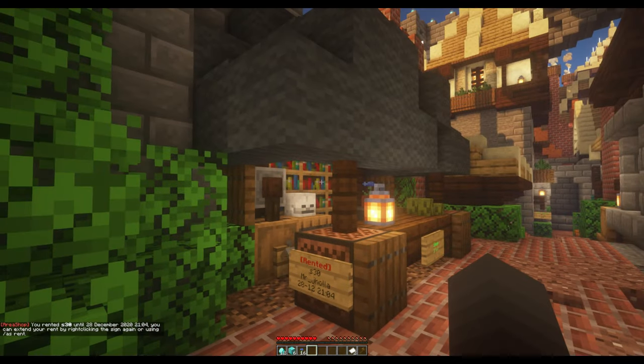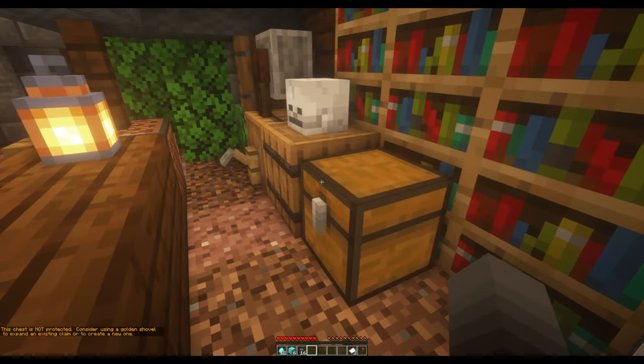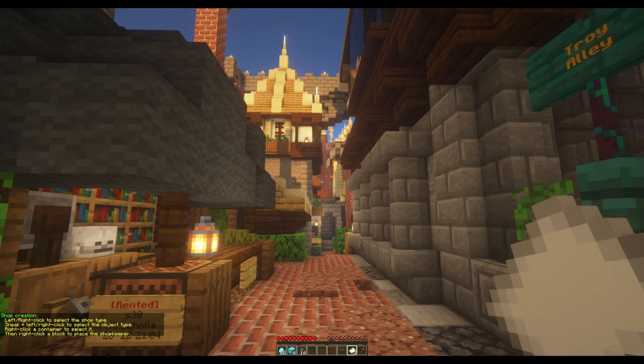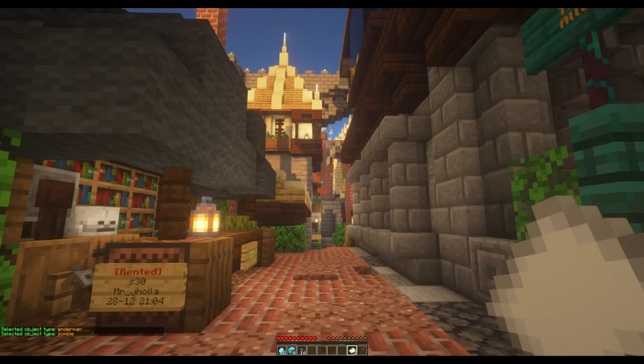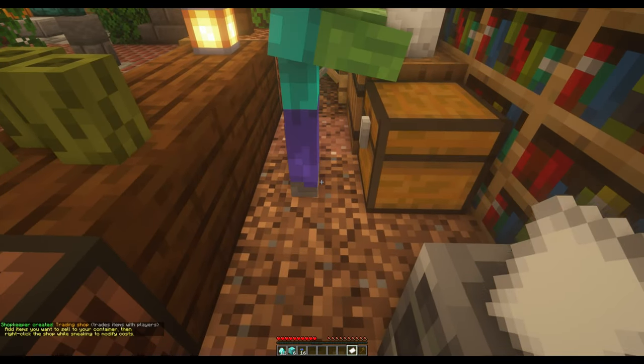Now it's time to set up a shopkeeper for trading. Place a chest somewhere near where you would like your shopkeeper, about one block away. Take the special item called Shopkeeper — this should be a piece of paper — and right-click it in the air, not having your crosshair over any blocks, and select the shopkeeper type. We suggest setting this to Trading Shopkeeper. Next, while still looking in the air, shift-right-click to choose a mob type to represent your shopkeeper. Then select the chest that you placed to associate the shopkeeper with that chest by right-clicking the chest. We will use this chest to store all of the items you will be trading. Lastly, right-click on the block where you want the shopkeeper to stand and it will be summoned.